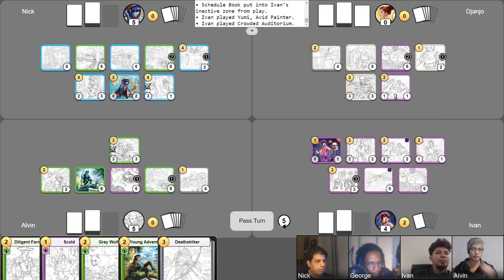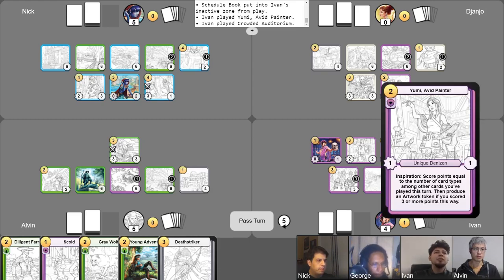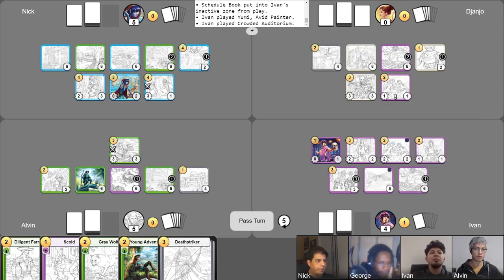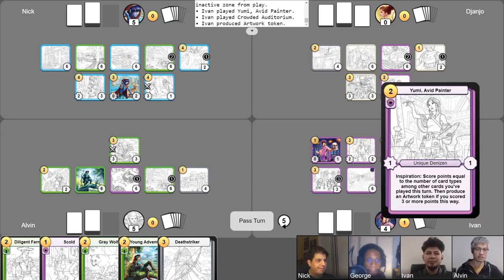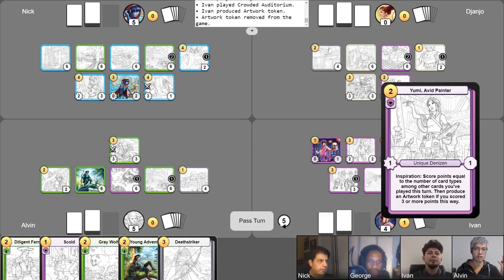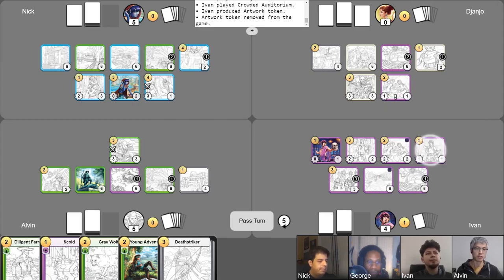I'll be selling my Schedule Book for one gold, putting myself up to five. I'll then be playing Yuumi for two gold. I'll use the Supportive Friends ability to score me two additional points next time I score points. I'll be playing Crowded Auditorium for zero gold and placing a counter on it. So to continue, I will be scoring points with Yuumi, and because I scored points, I'll be able to use Supportive Friends — to add two more points — to unlock her additional ability to play a piece of artwork. Basically, you combined Yuumi and the Supportive Friends to create an artwork token, even though she normally would have only scored you two.